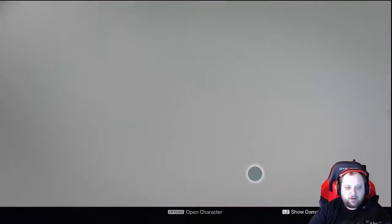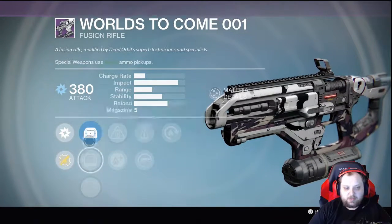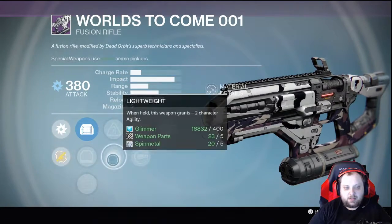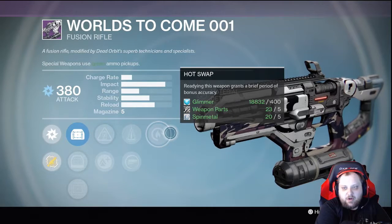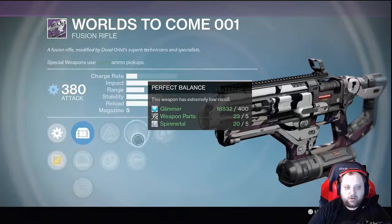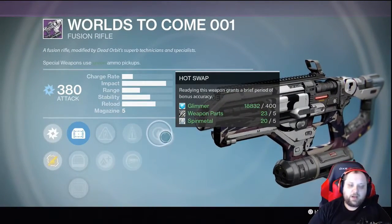Let's look at Worlds to Come. MDX Red Dot OEG — the MDX is probably one of the best usable scopes. Accelerated Coils I wouldn't use because it drops the impact quite drastically. Lightweight, Perfect Balance, and Hot Swap — on a fusion rifle you'd be looking for something like Perfect Balance and Rangefinder to max out stability and range and keep the spread of the coils together. Pass on this for now.